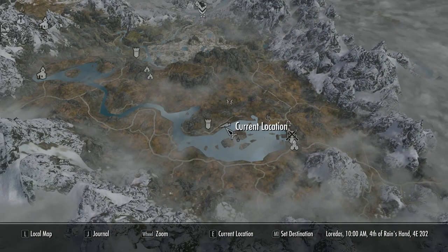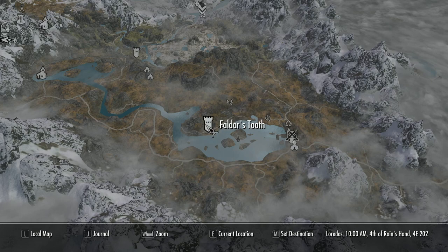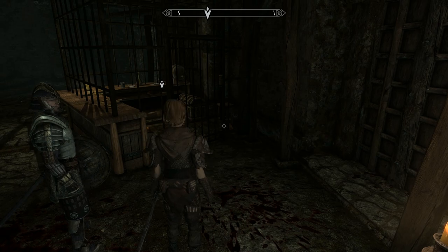Once you've defeated the Dornfang Guardian and are able to take that particular sword, another quest will be put into your miscellaneous quest list, instructing you to investigate Valdir's Tooth, which is an old ruined fort located west of Riften and north of Golden Glow Estate. It's the home of bandits and wolves that are made to fight in the central pit for the entertainment of the Nords who come to watch and bet on the fights.